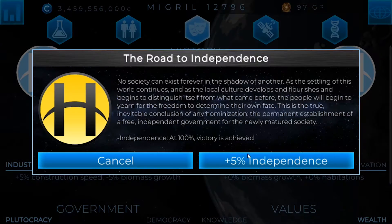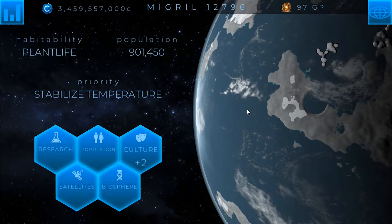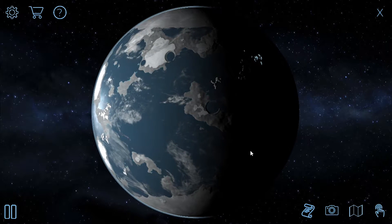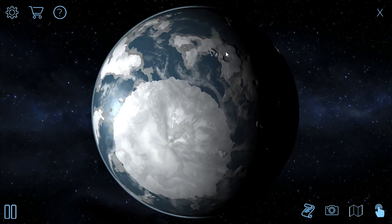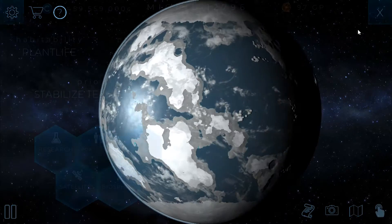Go ahead and spend another culture point quick because we can do that. You can see the planet now is almost water — a lot and lot of water. That's why I build all of my cities on the high ground, because then you don't have to worry as much about potentially losing a city when the water does start to fill up.